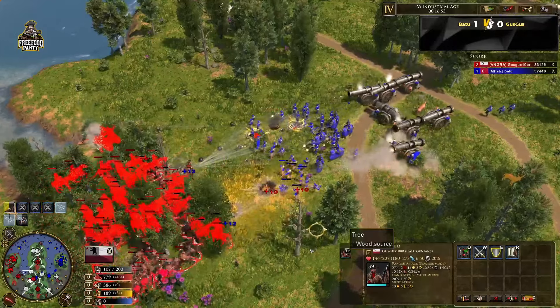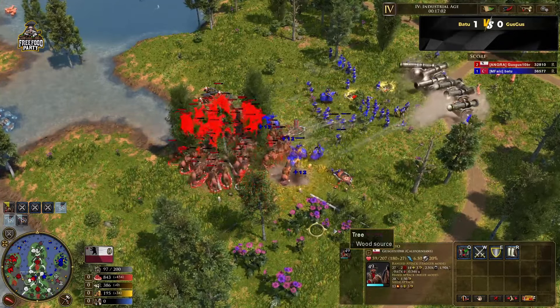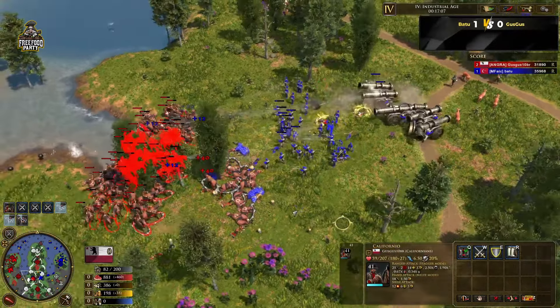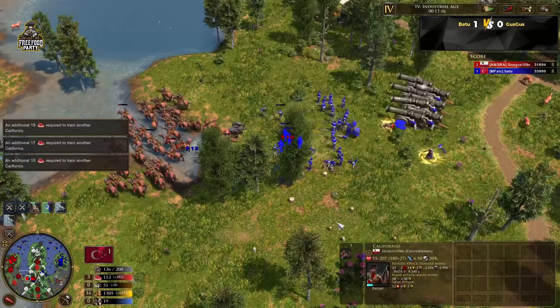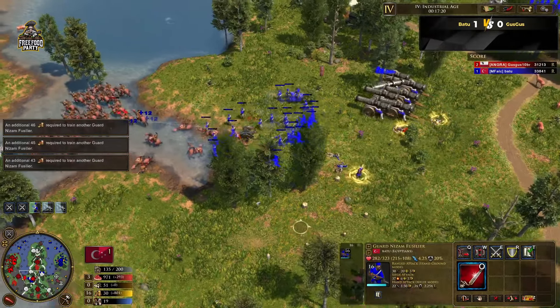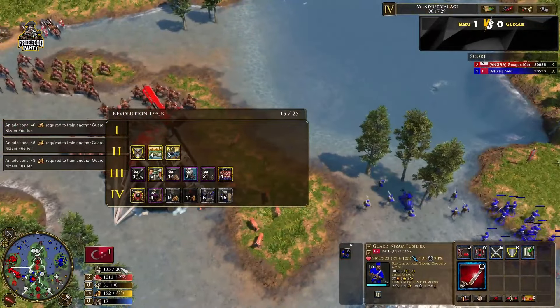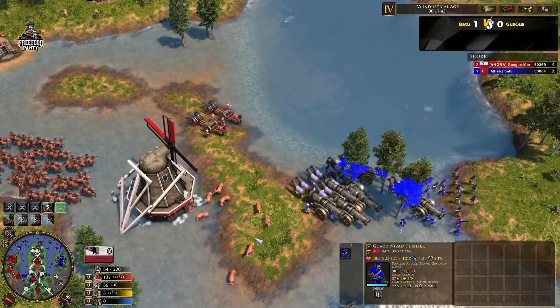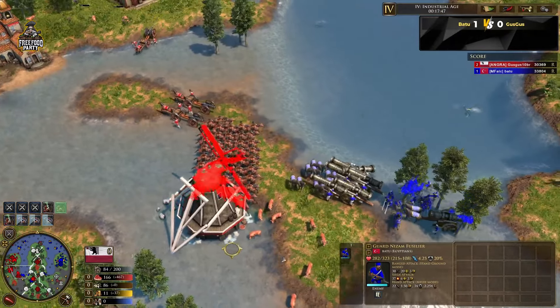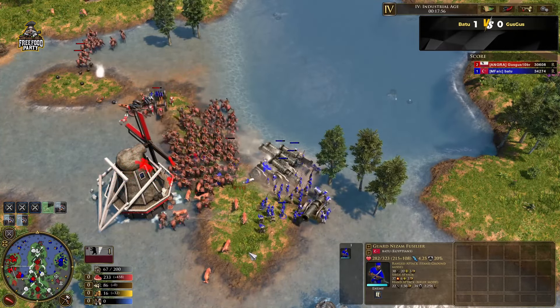The heavies are going to hit the infantry — I think they snare as well. You can see them getting snared by the lasso. The explorer is tanking a lot of the damage from the bombards. So many bombards coming from Batuu. The Sipahi are going to melt on this. Guz Guz needs covering badly — how is he going to deal with this? Batuu is making more units. He has the shipments — four Fusiliers, extra resistance and siege. Big remass from Guz Guz here as well. Two more heavies coming. So many bombards — going to get snared.